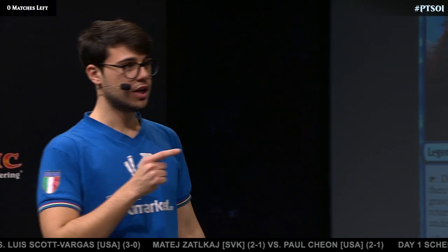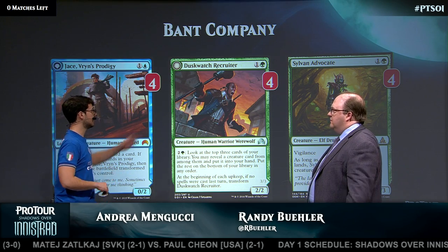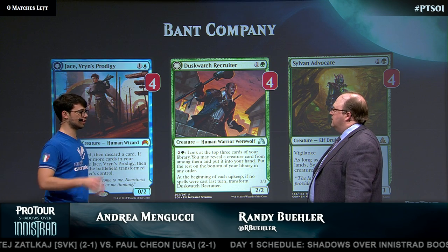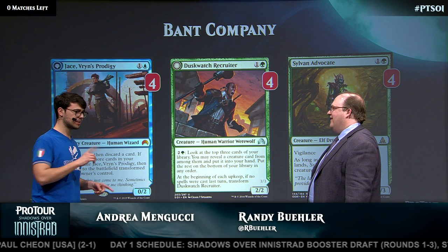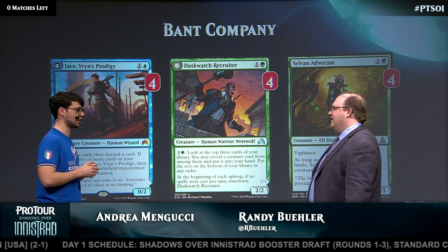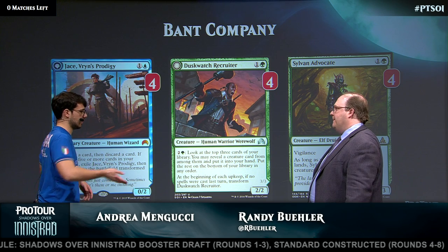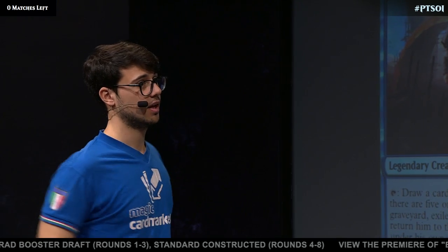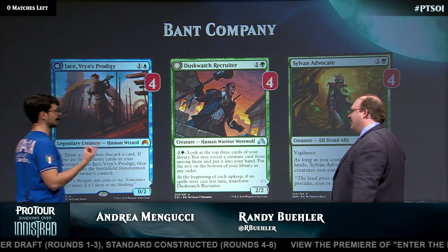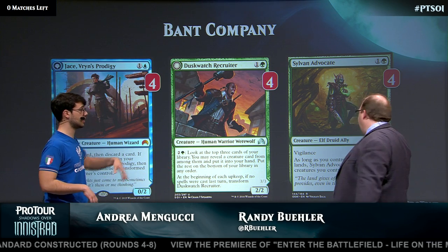How do you know which one to play? That's a very interesting question, and it depends on your hand. Let's say you have Bounding Krasis in your hand — then you want to play Duskwatch Recruiter, go to turn two, pass, let it flip. You can also play a tap land sometimes, which is crucial if you have only one basic and multiple Battle for Zendikar lands. You play the tap land on basic, then say go, and play the Krasis for only two mana. That's very important.